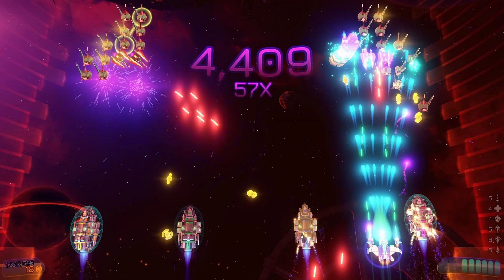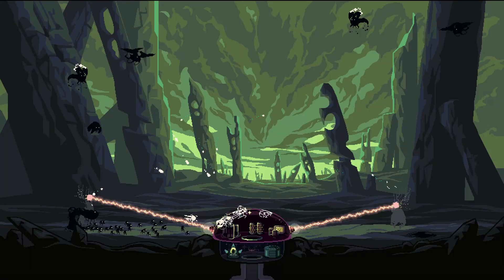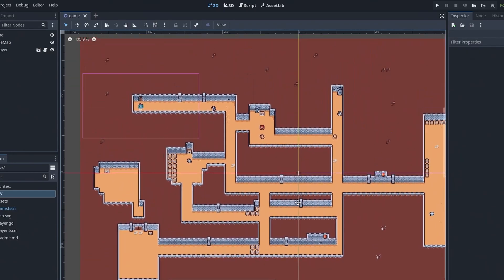Visual effects and shader support have also been improved. This includes atmospheric effects that work out of the box, like volumetric fog, sky shaders, and decals to make it super easy to project materials and textures. The shader language has been extended, and the visual editor is more intuitive.